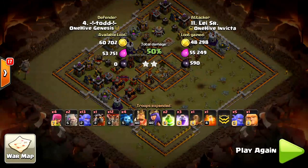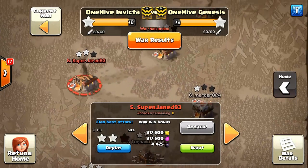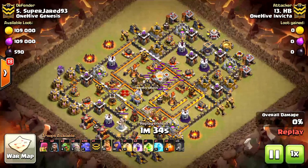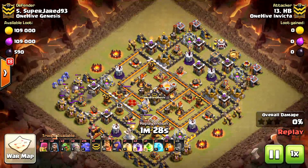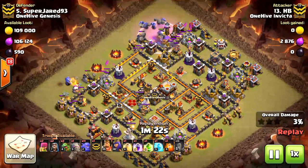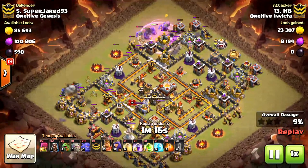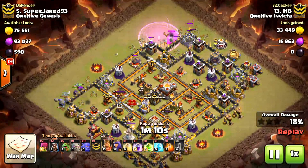And if that wasn't already good enough, we have one more 10v11 here — HB versus Super Jared 93. Solid gobo attack on this base, pretty standard comp. Dropping a quake into the core from the town hall side, then the golem at nine o'clock with some bowlers behind, creating a nice funnel and gaining a large amount of percent. Does the same thing at twelve but rages to get those compartments taken care of. She'll leave that archer tower standing but they'll make quick work of it.